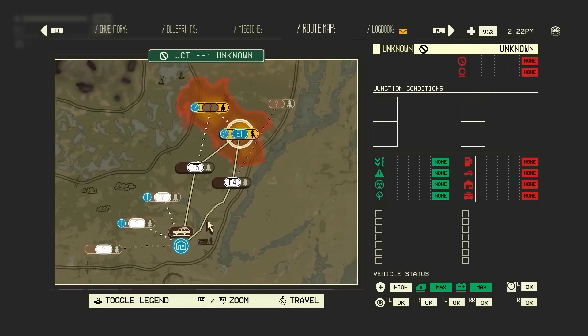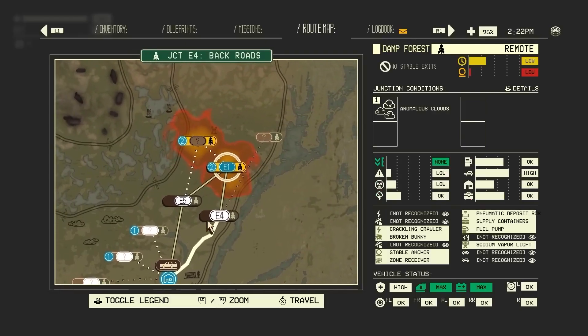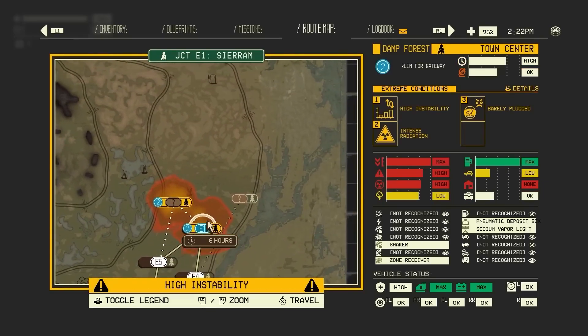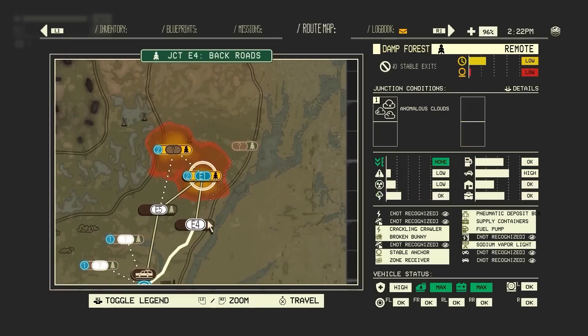Each time you exit a level, the route map appears, and you'll pick the next stop on your road trip. Maybe you'll want to stick to your plan, or maybe the zone has changed your plans, and you need to come up with a new one. Either way, it's your choice, but for now, let's stick with our original destination.